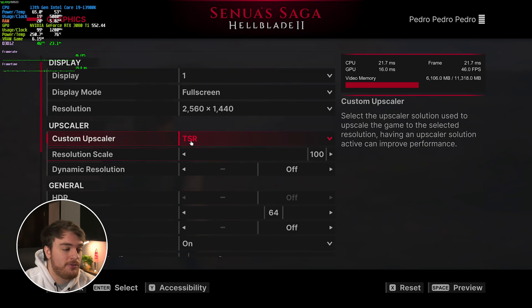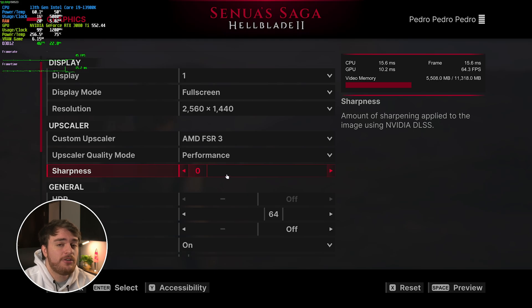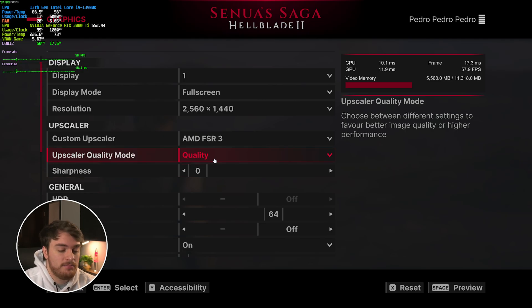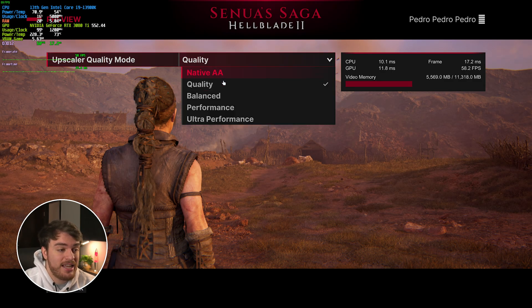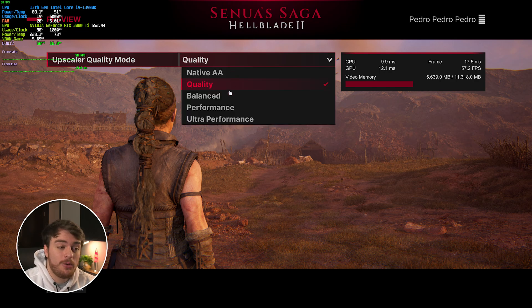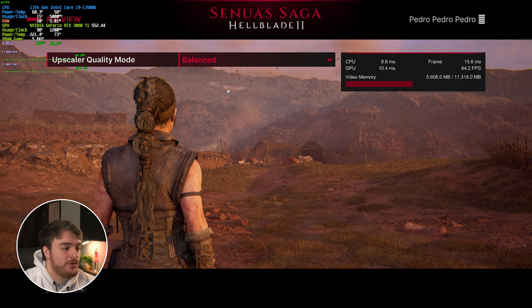For upscaling, I'd recommend FSR3 in pretty much all cases, even with Nvidia graphics cards — choose Quality to have the least amount of visual artifacts. Previewing it, this is Quality versus native anti-aliasing: 45 fps using native AA and almost exactly 60 with FSR3 Quality — this is probably where I'd leave the game. The lowest I'd go with any upscaler is Balanced, which pushes us up to 65 fps, which is also pretty good. But this game is super demanding — you may have everything on Low already and need upscaling just to get a playable frame rate.